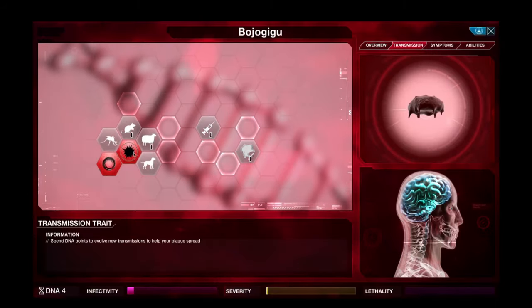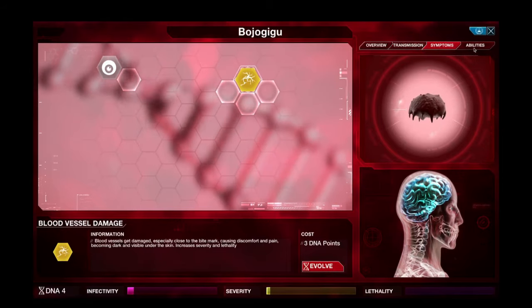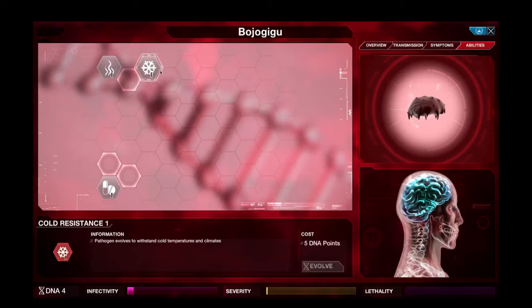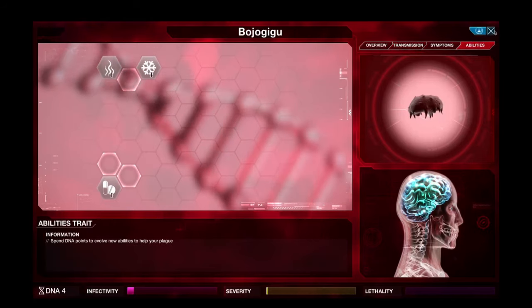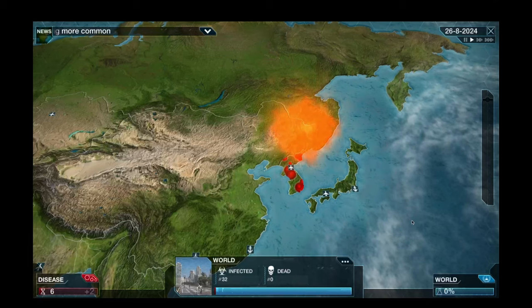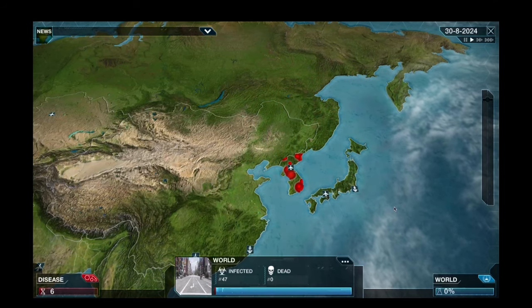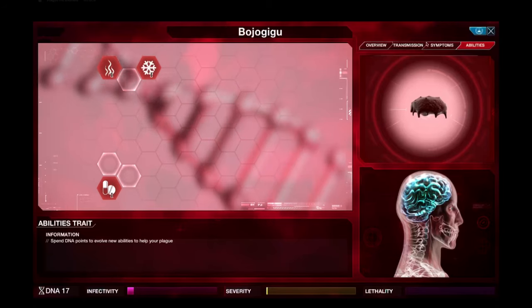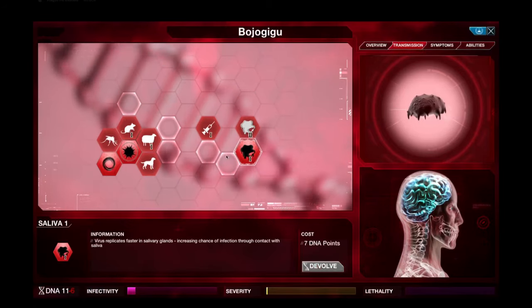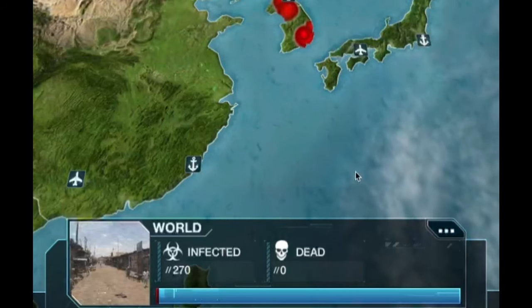If we take a look at our transmissions they all seem pretty basic, though there are a few different ones to usual. We can do some blood vessel damage and we have a few options for either spreading it or improving its abilities. I think I'm just going to leave it for now - I have already forgotten the instructions I saw earlier. So this is going to be a very painful video. We're up to 17 points - I'm going to spread it through saliva and blood.